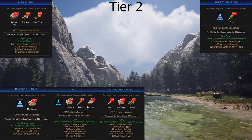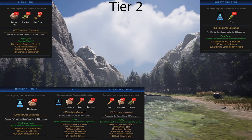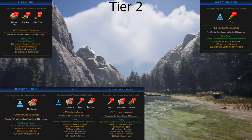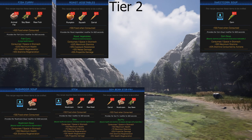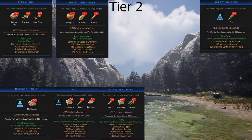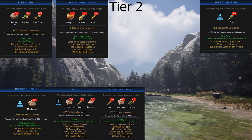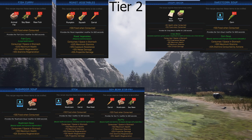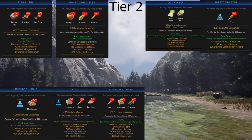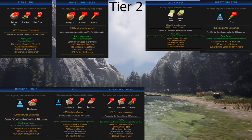My favorite in the potbelly stove is fish curry — health regen, stamina regen, and 225 max health. It's so easy to make in the forest and river biomes. Roast vegetables: if you're near the desert and forest you can make it — exposure resistance is nice if you're caught in storms. Crispy bacon has two buffs, 90 health and 90 stamina, and I think it's one of the few foods that has crit damage as well. For sweet corn soup: if you're farming in a cave and constantly mining or chopping trees, negative 20% stamina consumed by actions is seriously nice.